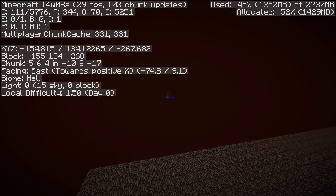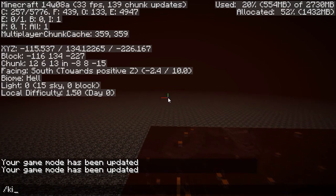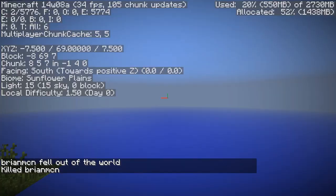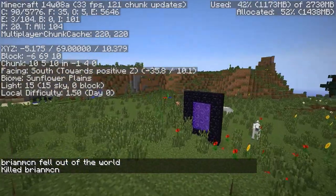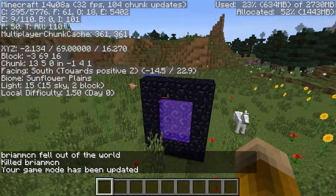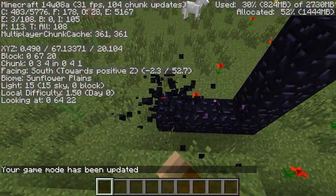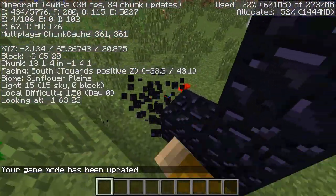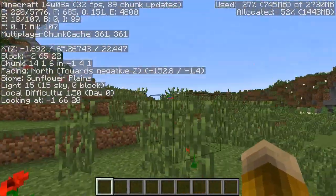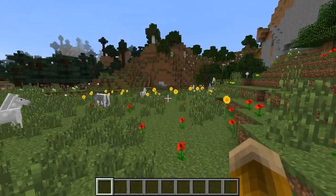Once I think enough chunks have been pre-generated in the nether, I can simply type /kill to kill myself, which will bring me back to my spawn point. I can go back to gamemode 1 — creative mode — and destroy the nether portal I built. Now a lot of the nether chunks have already been generated, so when I walk into the nether I'll be less likely to die in a fire as a result of lag from all the lava and the nether pre-generating.